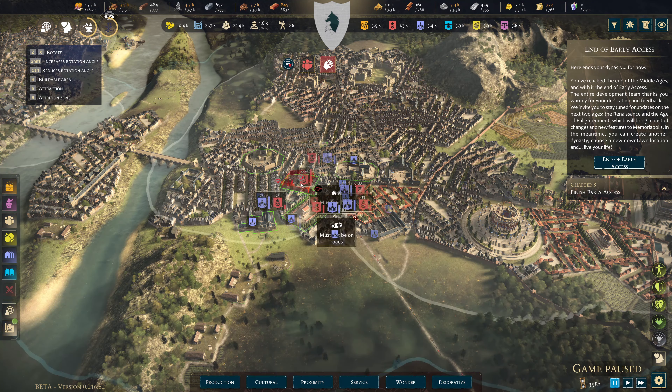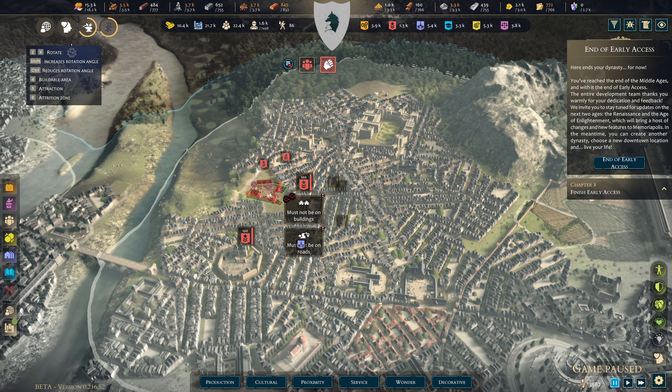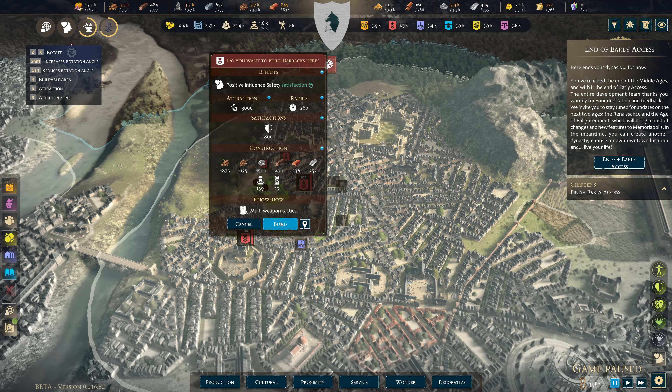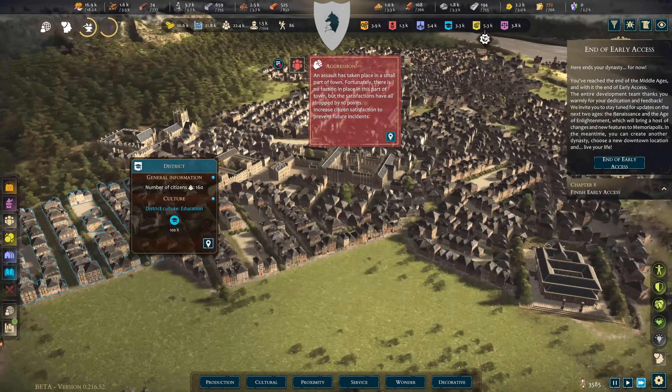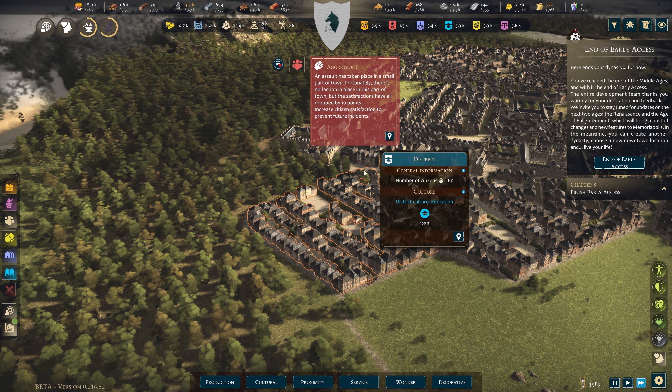I wanted the barracks over here but there's a road now — which is terribly upsetting. I can still get it in though — build it, get the old barracks in. There's aggression over here but they've got no one to aggress against.